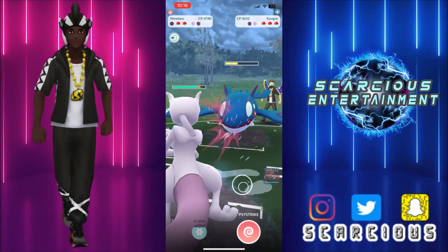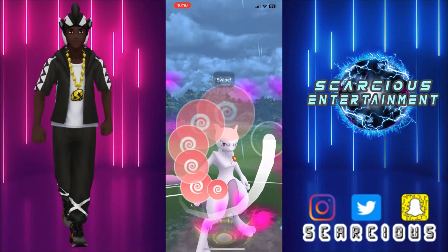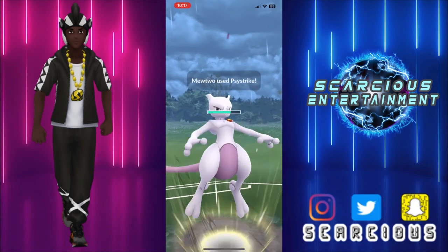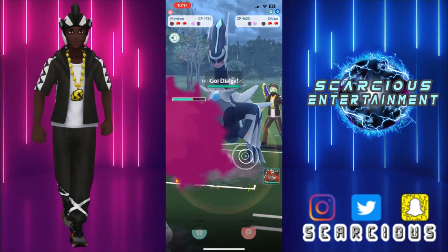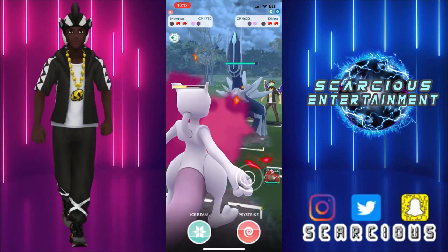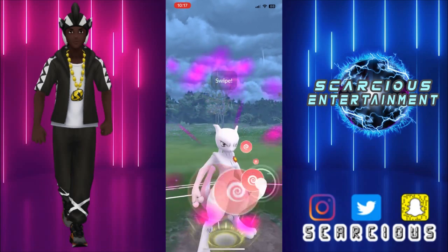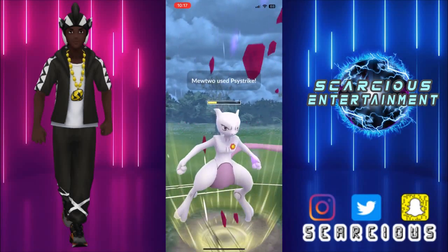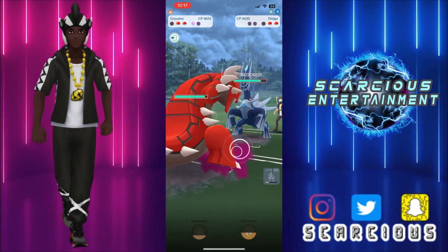Groudon will still be evading Kyogre — we're just building up and will offload a Psystrike here. Alright, bye bye Kyogre, and in comes Dialga. Stacking energy, giving the false pretense that we have Focus Blast so we can grab a shield — let's see. Yeah we do! And now we swap out into Groudon while they're shieldless.